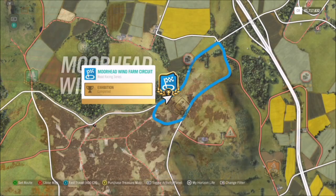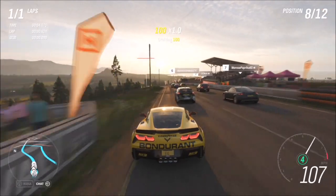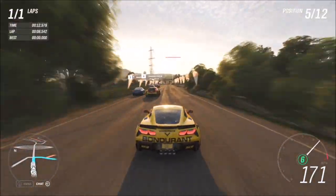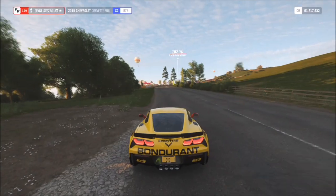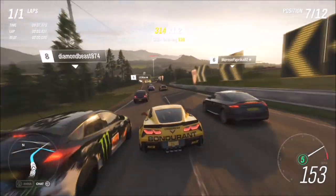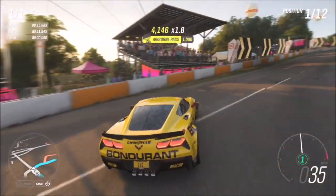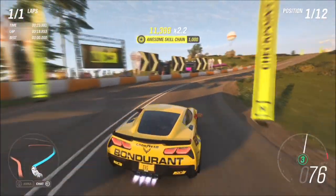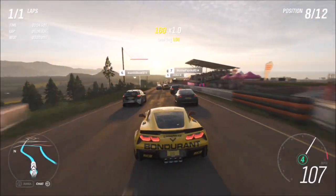The final challenge wants you to get three triple pass skills. A triple pass skill is overtaking three cars in quick succession. I went to the Moorhead Wind Farm circuit and blueprinted it for just one lap. There's a corner right at the beginning where everyone is braking — you can speed past and overtake three cars in quick succession to get the triple pass skill. Then just restart the race and repeat until you've unlocked three triple pass skills, and that's this week's Forzathon complete.